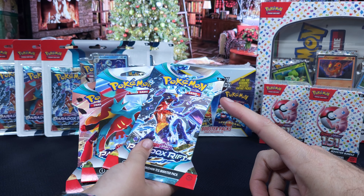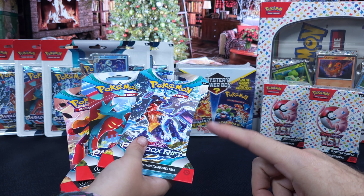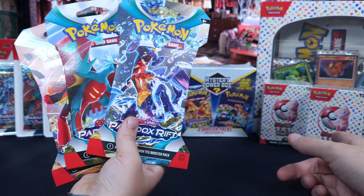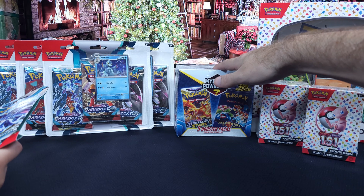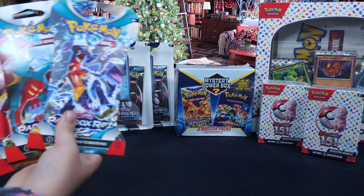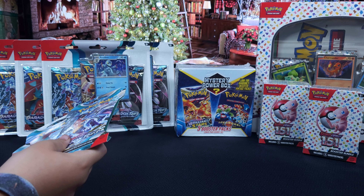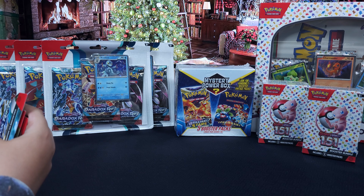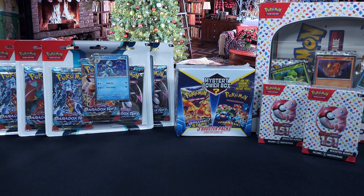We're also going to weigh Aiden's packs and open them lightest to heaviest. We're going to continue to try to finish the master set of 151. We normally would fight over who gets to open this, but in the spirit of Christmas, we're going to share the mystery booster pack. So buckle up — we're going to fast forward, weigh those packs, go five and five, and then open that mystery box.